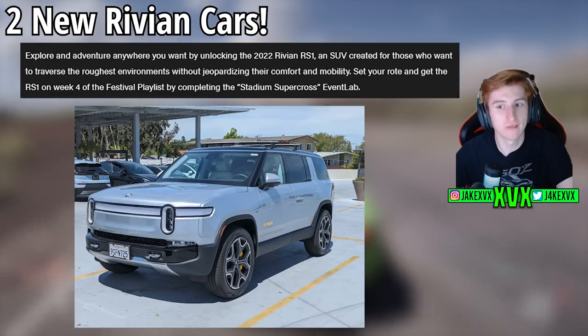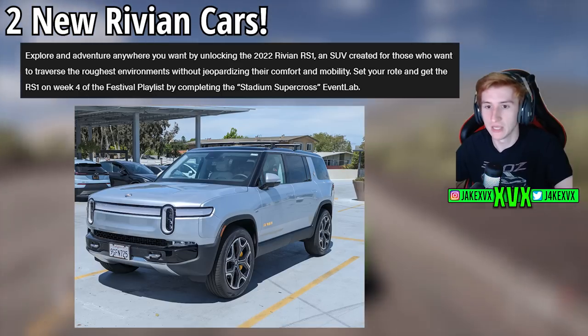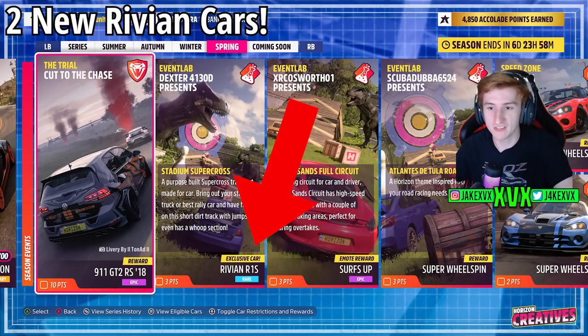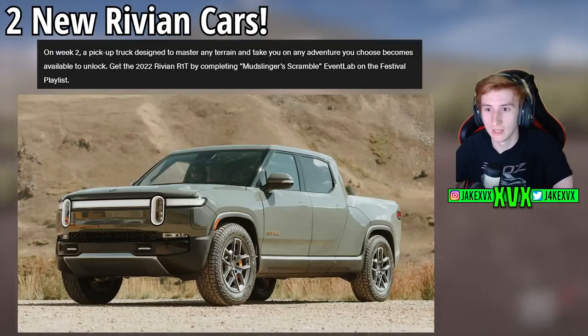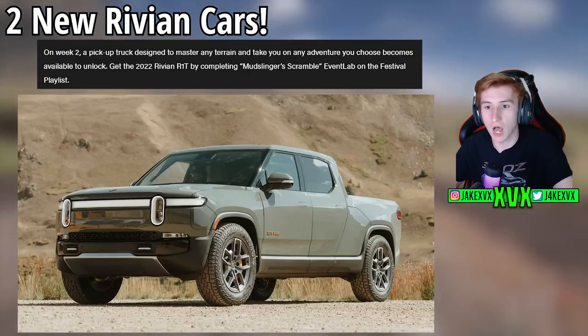There are two more new cars with Playground Games' collaboration with Rivian. Explore and adventure anywhere you want by unlocking the 2022 Rivian RS1 — set your route and get the RS1 on week four of the festival playlist by completing the Stadium Supercross Event Lab. There is another Rivian coming to the game: the Rivian R1T.